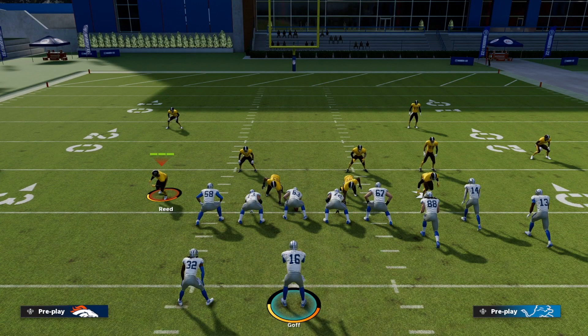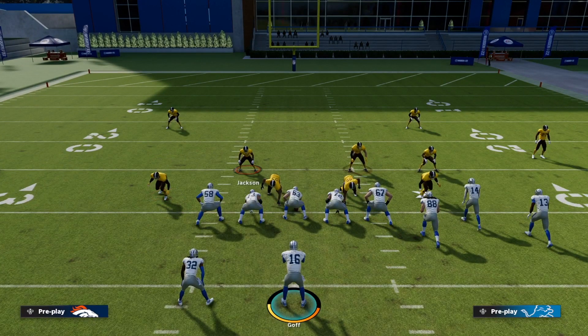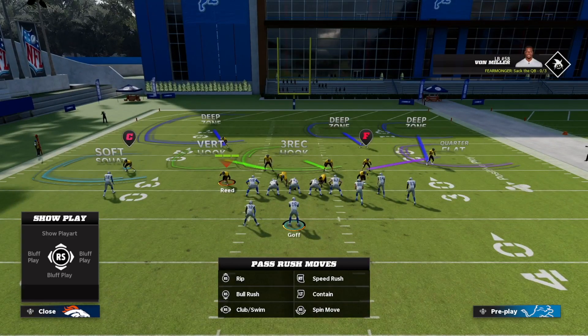By dropping the backside edge defender and only sending four, we still get good pressure and remain sound in coverage. We are a little bit worse in coverage because now rather than having safeties there — if you're playing Ultimate Team with good safeties — you have linebackers or even a defensive end in coverage instead. So there's a downside in terms of who's in coverage, but pressure should come in more consistently, and they can't slide-protect against it even if they slide right and re-ID the Mike. Otherwise, we still have all the pieces needed for cover six.